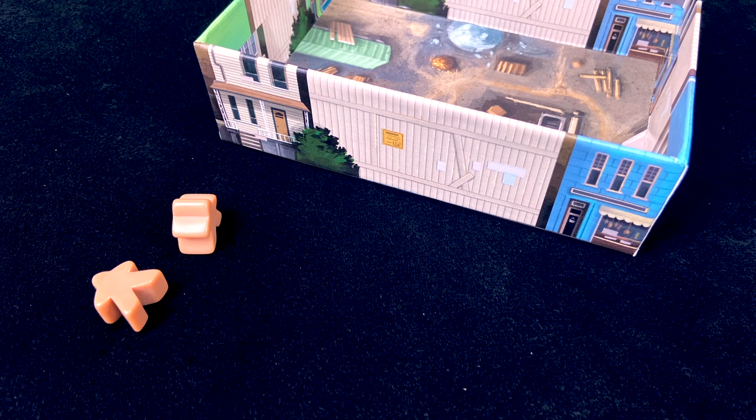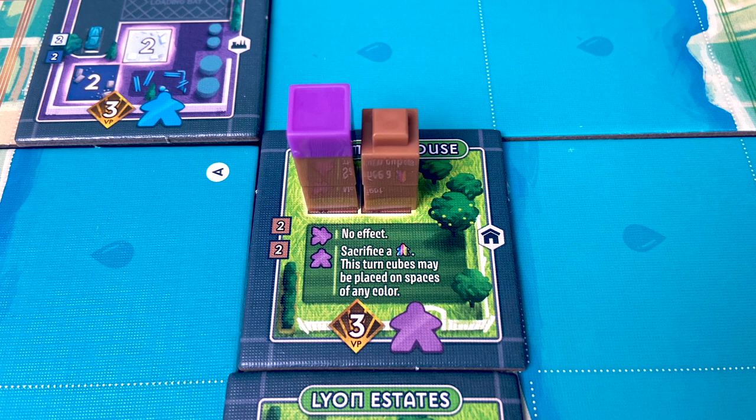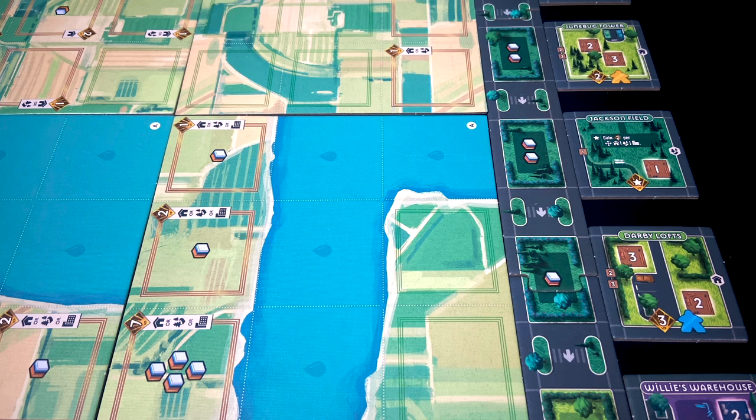Rolling Heights is a deck builder at heart, except instead of a deck of cards, you have a handful of meeples — two brown carpenters and two navy-gray construction workers — and you'll use those meeples to complete buildings, which often earns you more and different meeples.